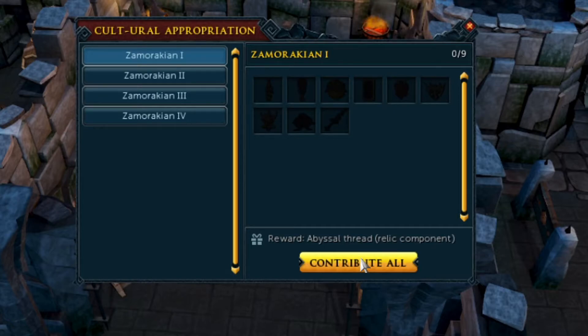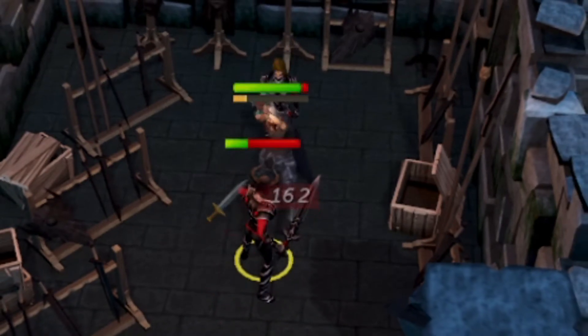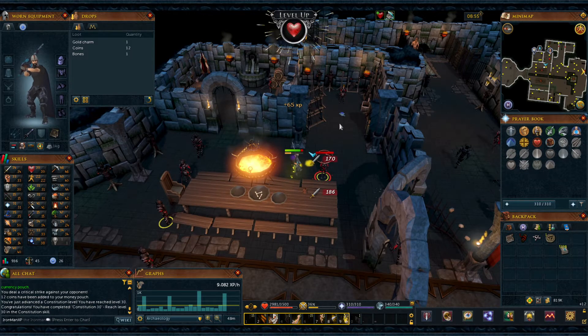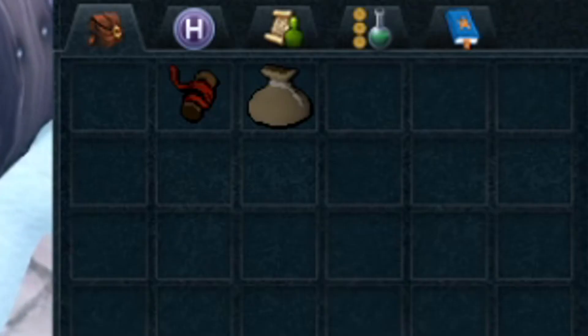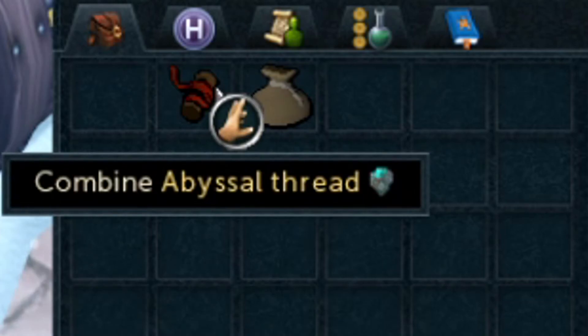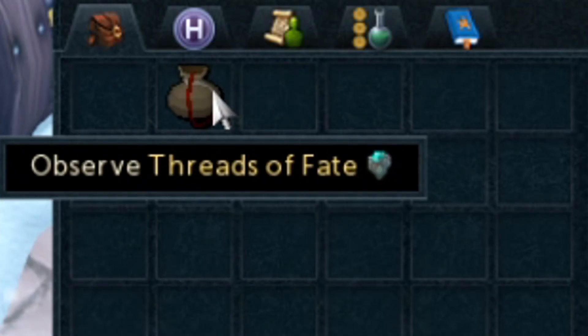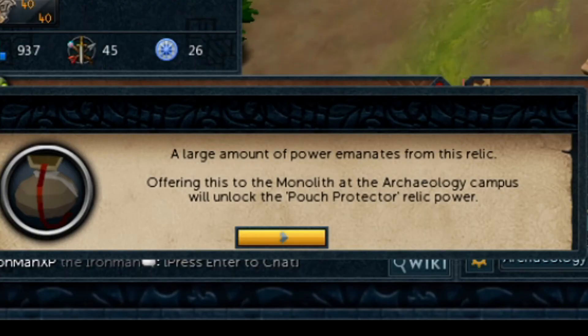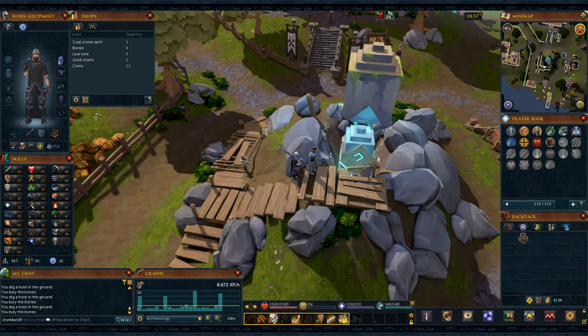Now we are going to go turn them all in and get the Abyssal Thread, which we need to create the relic. An enemy picked a fight with me right after my combo ended, so I killed him and got a constitution level. 55 construction off the Christmas cracker too. Now we combine the Abyssal Thread we just got with the Giant Pouch we bought earlier at the runecrafting guild to create the relic: Threads of Fate.